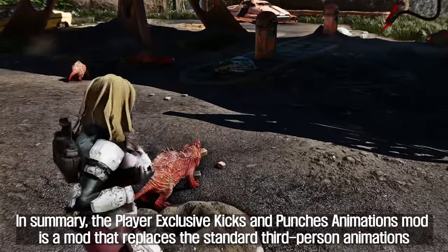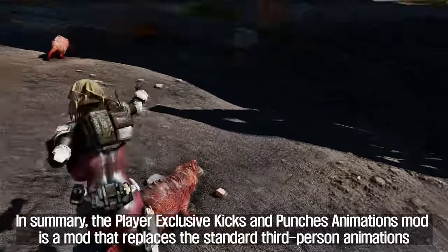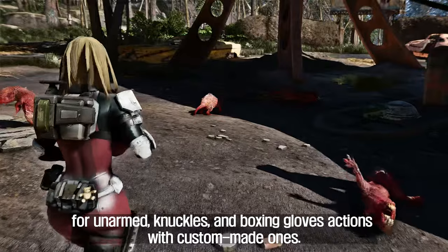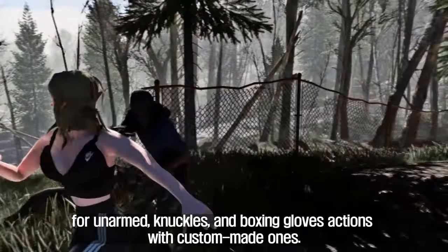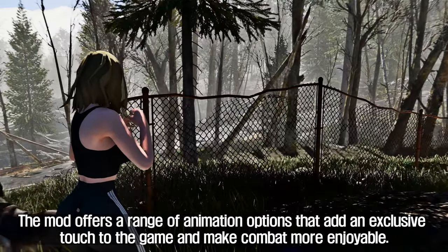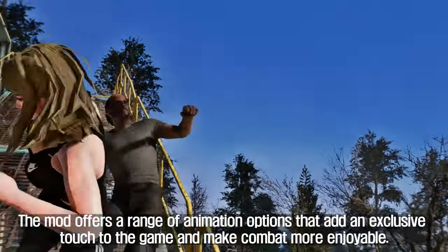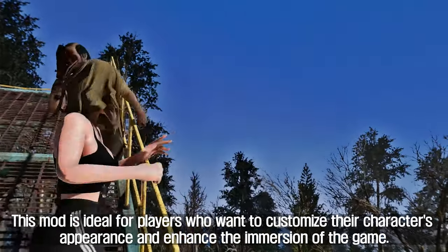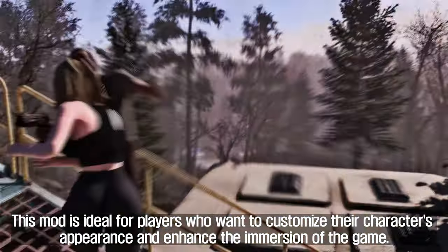In summary, the Player Exclusive Kicks and Punches Animations mod replaces the standard third-person animations for unarmed, knuckles, and boxing gloves actions with custom-made ones. The mod offers a range of animation options that add an exclusive touch to the game and make combat more enjoyable. This mod is ideal for players who want to customize their character's appearance and enhance the immersion of the game.